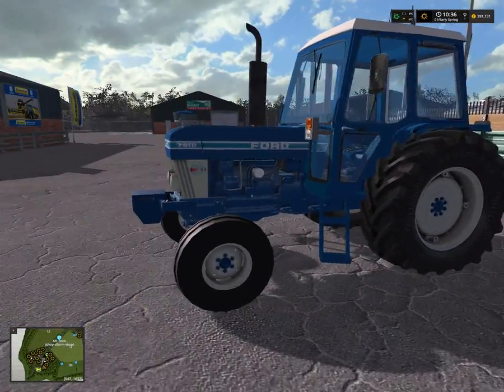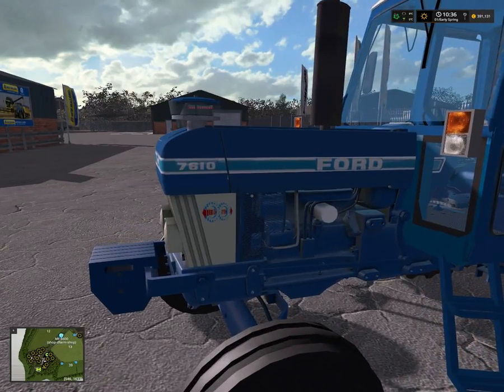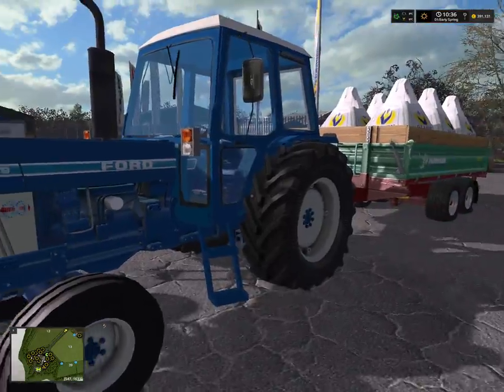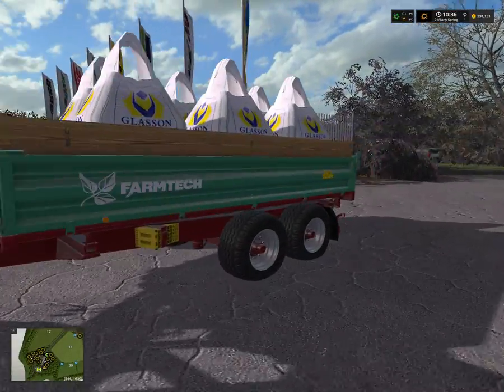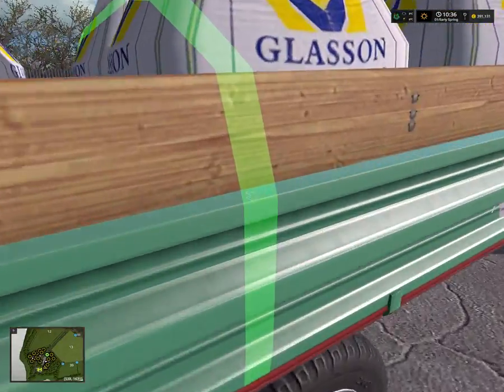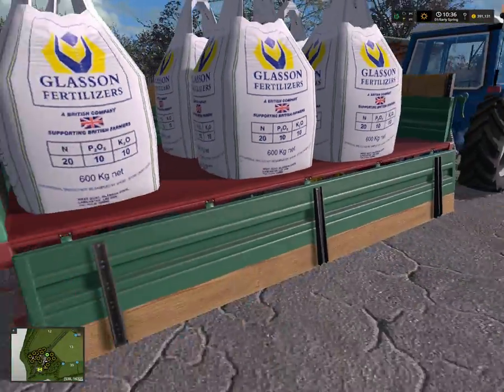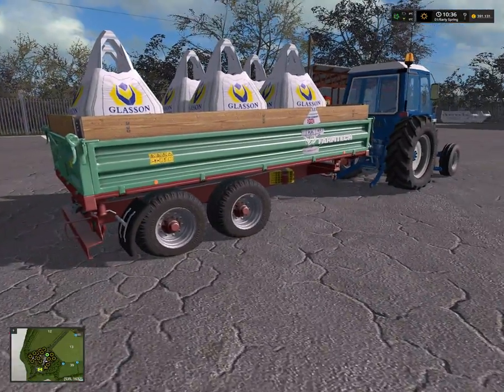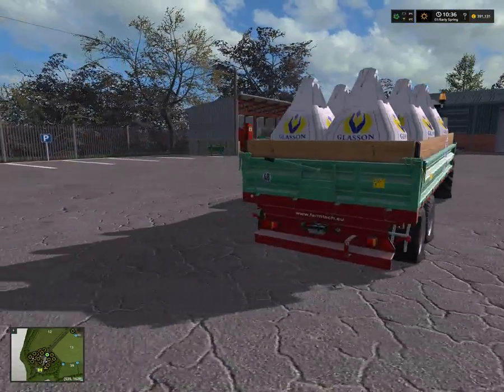Then we have this Ford — it said 7-6-10, I was looking for a 71-80 I think. So this is not the correct one, but it looks pretty much the same as the real one. I loaded this up with a bunch of bags. This is a cool trailer — you can open the side and tip it and that sort of stuff. Pretty cool.